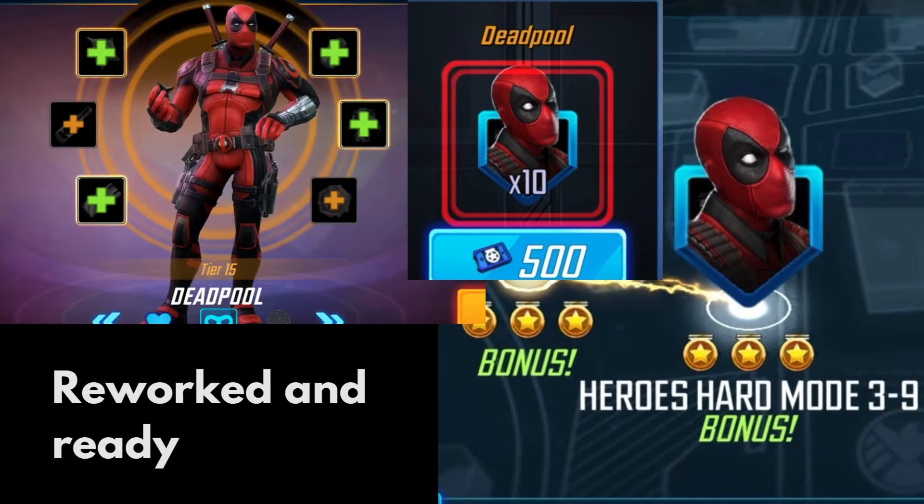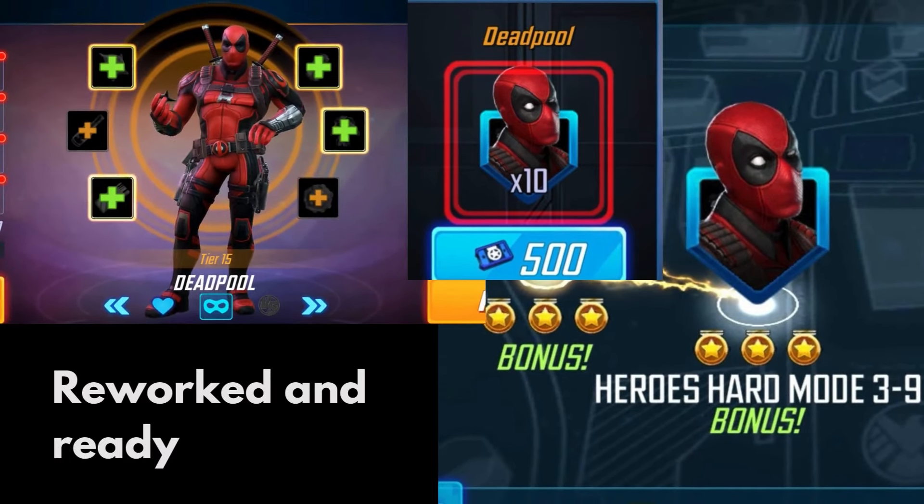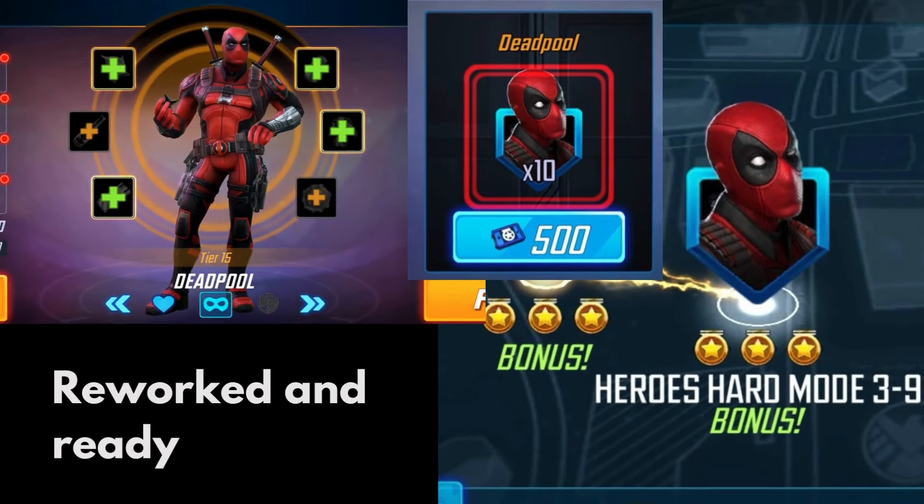Character number six on our list is Deadpool. He's been in the game for a long time, so maybe we already have him maxed out. If not, we can double dip — he's on Heroes Hard Mode 3-9 and also in the Blitz store, so we can get a lot of work on him. He's been reworked already, he's ready to go, so make use of it.